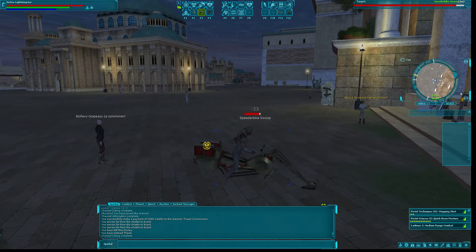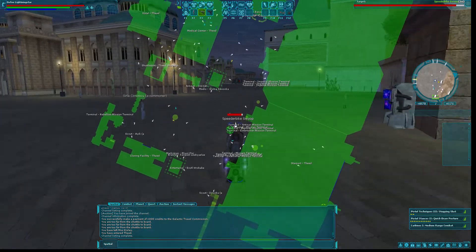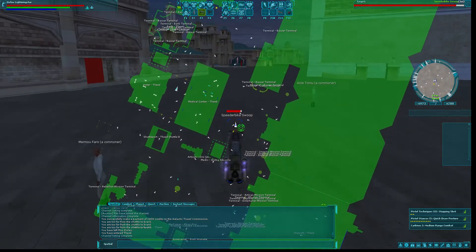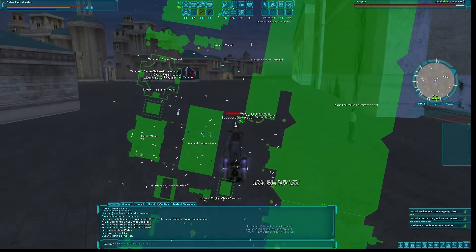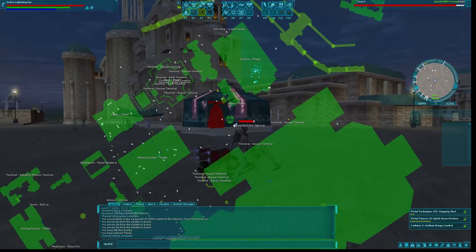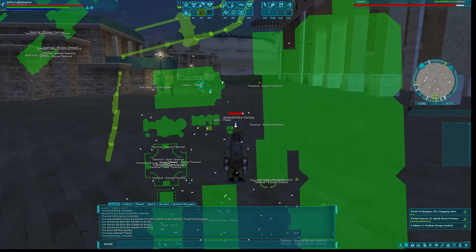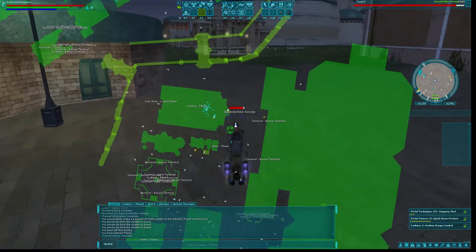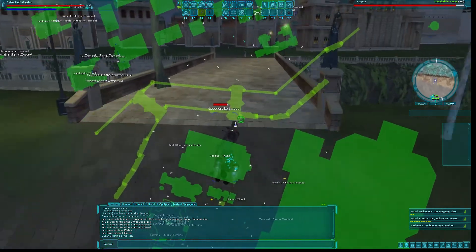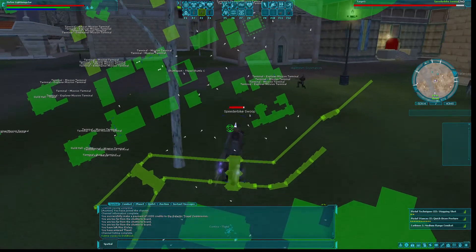We'll get our bike and fly over this way, past the mission terminals, past the bank terminals, and the hospital. If you're looking for stat migration, there's an image designer tent in Theed — there's usually somebody there, though it doesn't seem like there is right now. Then we'll head across this bridge.